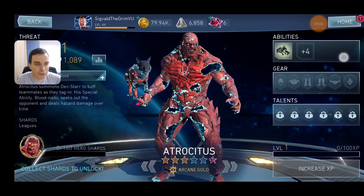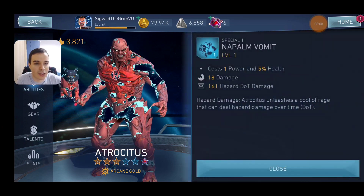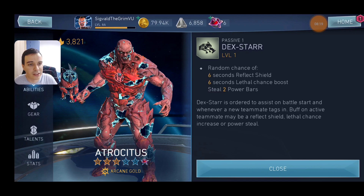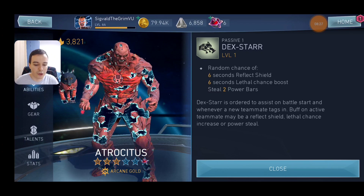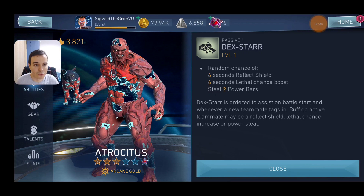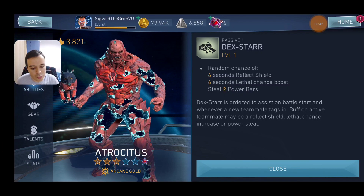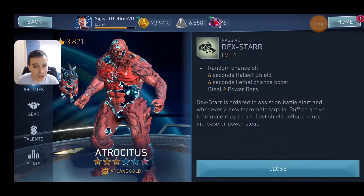We have one more character to talk about: Atrocitus. He's got some decent abilities — you won't see the third one because he's not unlocked on this account — but the first one is going to be a DOT hazard damage and the other is going to be a hazard DOT damage that follows the enemy. His passive is going to give you one of three random effects: a shield, a lethal chance boost, or stealing power bars. While you could put this guy in any team, there is literally no team in the entire game that has to have him. He's a good fill-in if you are missing a support character, but no team has him as a must-have.